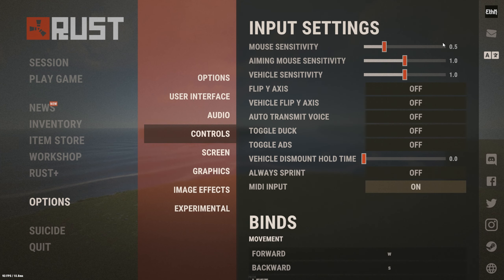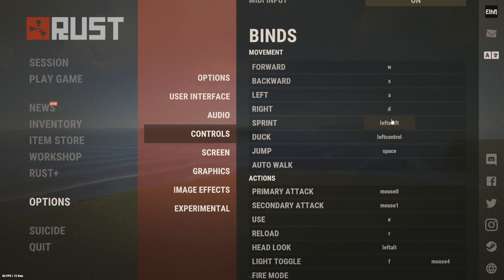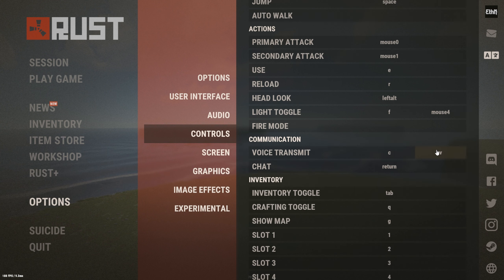Moving on to controls, I have a 0.5 sensitivity and 1000 DPI just for reference. I keep the other sensitivities at default and have never really changed those personally. Toggle duck — I use the U key for auto duck, and that'll be covered in the other video. For sprint, I have auto sprint bound to the O key, which is also in the other video.